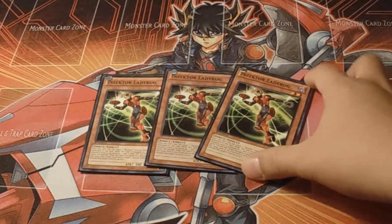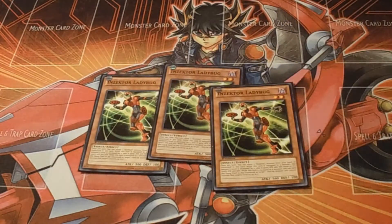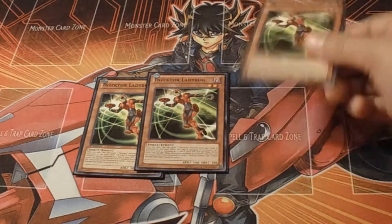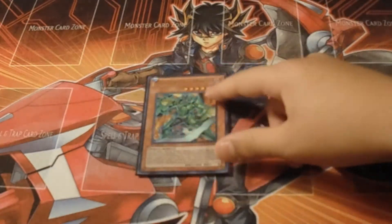There are three Ladybugs. Ladybug is the guy that levels up your other Inzektors, and he's also useful for XYZ summons for level fives and stuff. Hornet is the main combo piece — he's like the main guy you want to have.